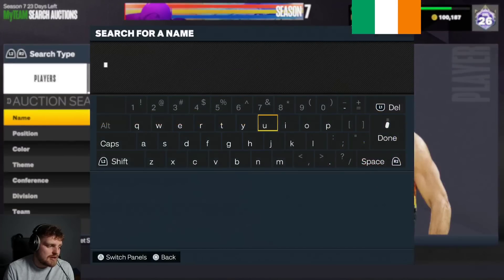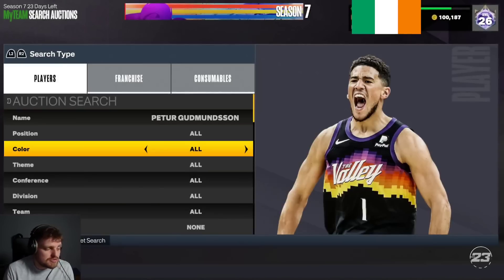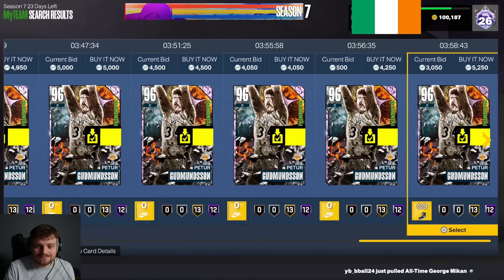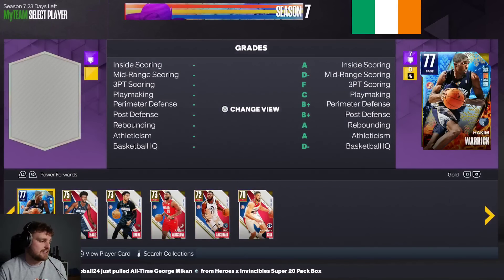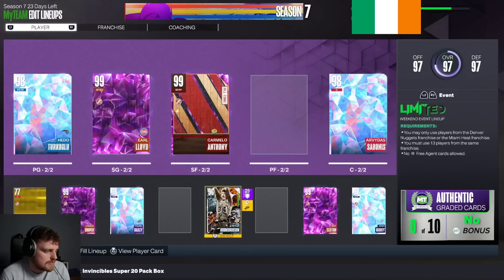For our centers, I think Peter Goodmanson is a really nice option here. He's 7'2" and can shoot the ball. There are not many guys in this game that move like Peter Goodmanson and shoot the ball like Peter Goodmanson, and you're spending just 4,000 MT on him. So in at center is going to be Peter Goodmanson.